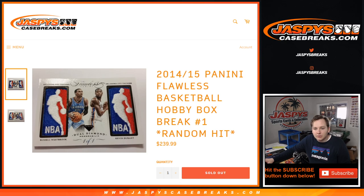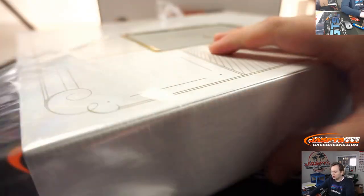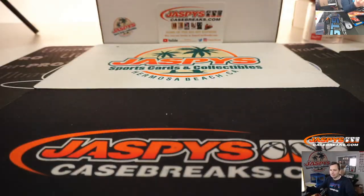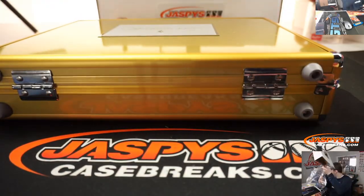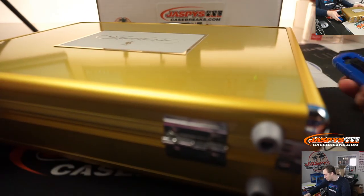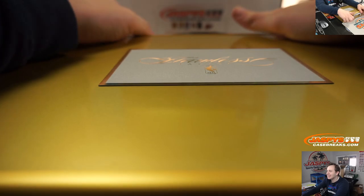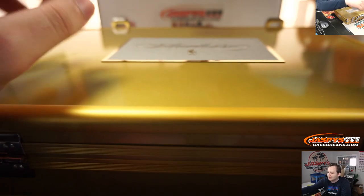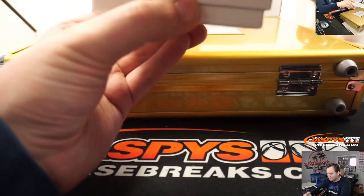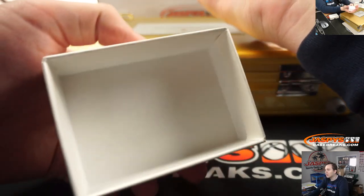This box is gold, right? Hope so — hopefully they sent us the right one. Alright, here we go, this is 14-15 Flawless Basketball random hit break. Good luck.